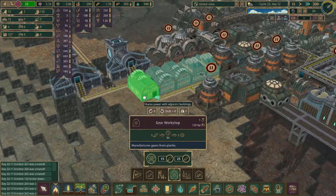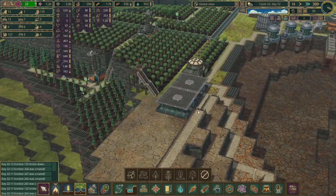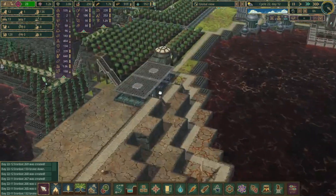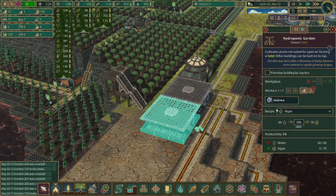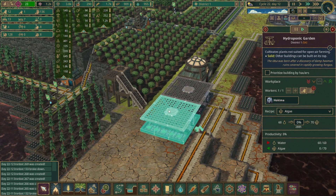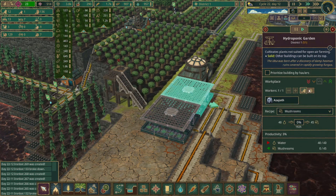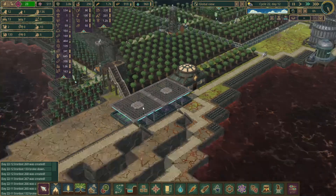Now that we have some extra science we can actually switch both of these. These have beavers working here but the working hours are set to zero, so they've made zero progress — I didn't even think about that. We'll go ahead and switch both of these to bots so now they'll start watering these. We also have to make sure we get some food processors up and running.